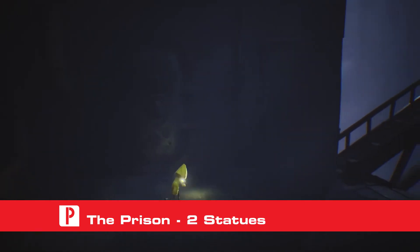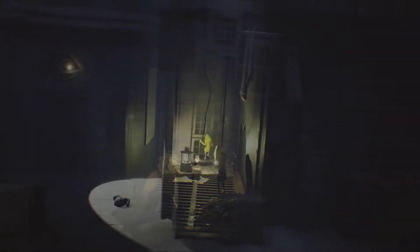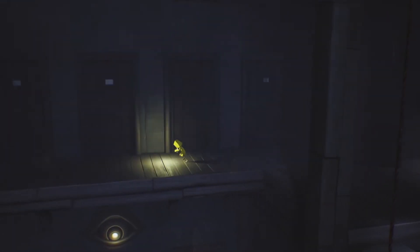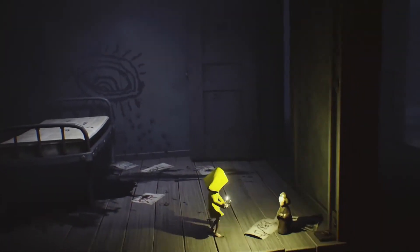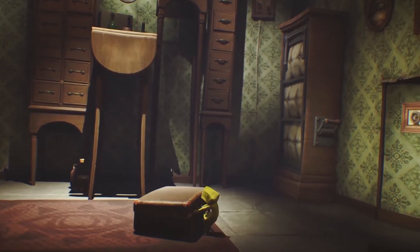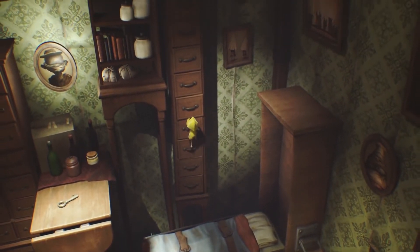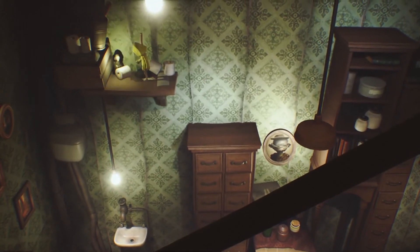Head up the long flight of stairs near the beginning of the game. Shortly after the stairs, there's an alcove in the background where a statue rests. After the first area with the spotlight eye, climb up near the left side of the wall of crates. When you reach the top, before you continue to the right, head to the left and through the background to find a small room with the statue. When you reach the bedroom with the suitcase in the middle of the floor, move the suitcase to the far right so you can reach the switch on the wall. Pull the switch to lower the bed in the background, then use the bed to climb up the drawers to the top, and jump over to the shelf just above you to see the statue sitting on the shelf.